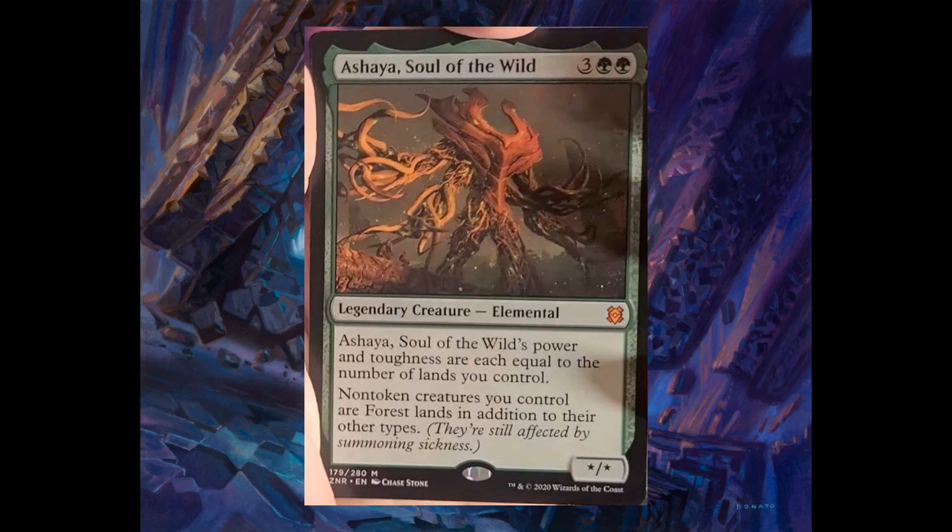This is the last card in the spoiler and the only mythic spoiled today: Ashaya, Soul of the Wild, three and two green, legendary elemental. Its power and toughness are equal to the number of lands you control. Non-token creatures you control are forest lands in addition to their other types. So if you have this creature in play and you play any creature, when it hits the battlefield, that creature is also a forest and a land. It has summoning sickness so you cannot tap it for mana, but it does trigger landfall abilities. This creature combined with landfall will be very, very strong.